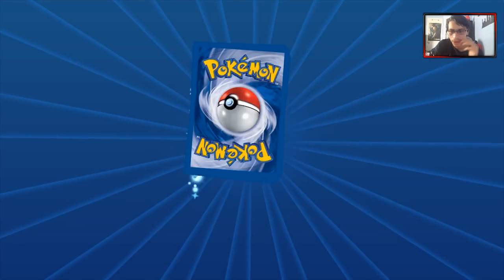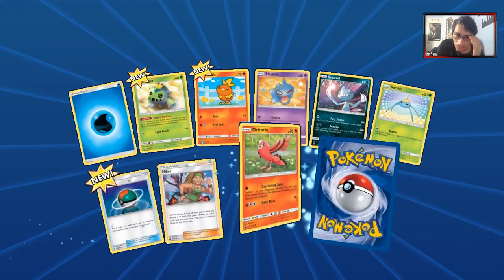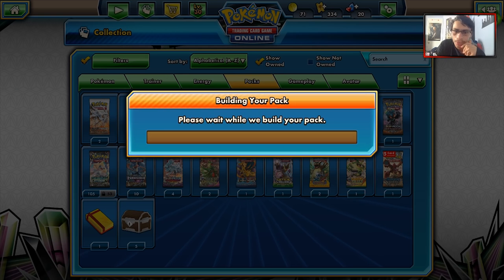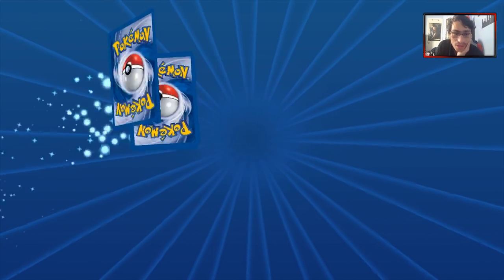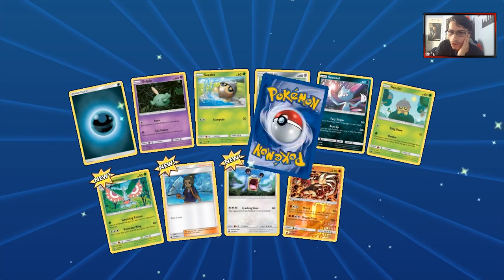Let's go to the next pack, hoping we can get another GX. I really want to get a Prism Star — we haven't gotten one yet. Usually Prism Stars are more common than this. Are we going to get a Prism Star? Nope.